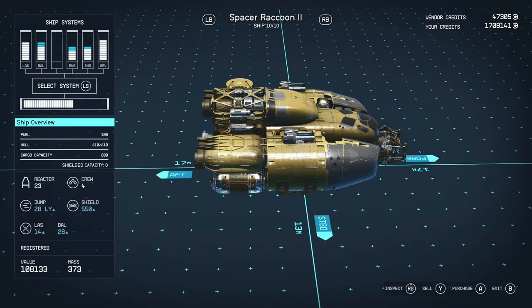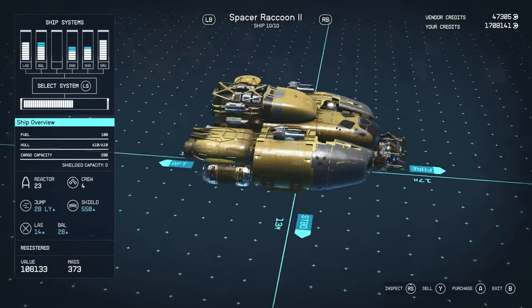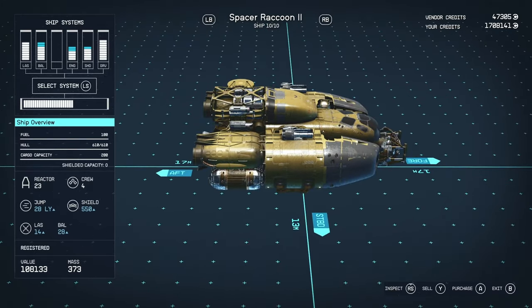It has a fuel of 100, which is very low. Where I found this, I had to basically use the technique of getting out of my seat and fast travelling to get to New Atlantis. So we're going to have to upgrade that immediately. It's got a hull of 610, which isn't too bad for a smaller ship like this. With an A-class and because it's so small, you can kind of let it get away with having very low hull.